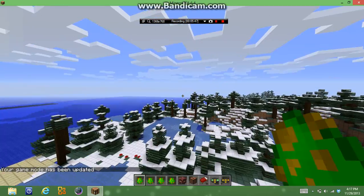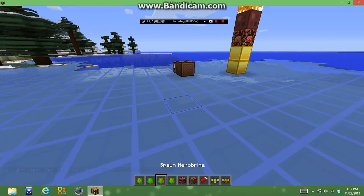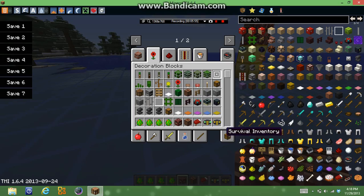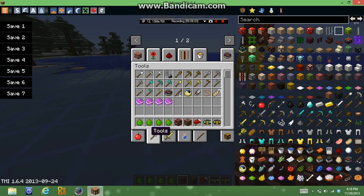Herobrine's not spawning for some reason. But that doesn't matter anyway. That's pretty much what you have in the mod - nightmares, Herobrine spawning, different mobs. I would like to get Chuck Norris for you guys, but Chuck Norris is really rare.